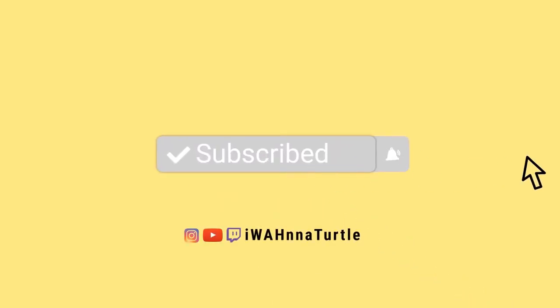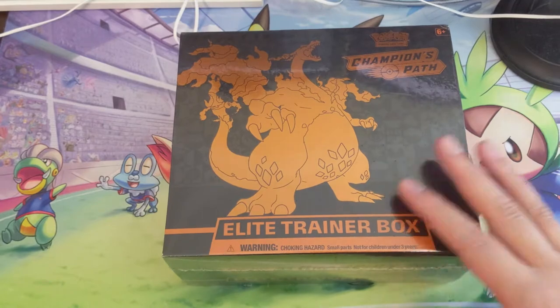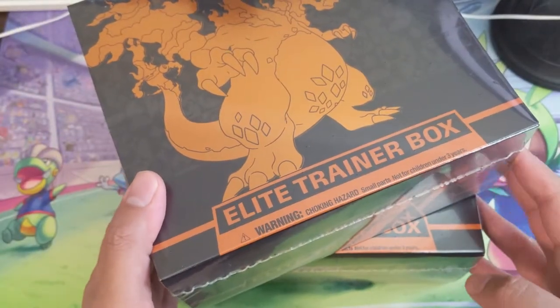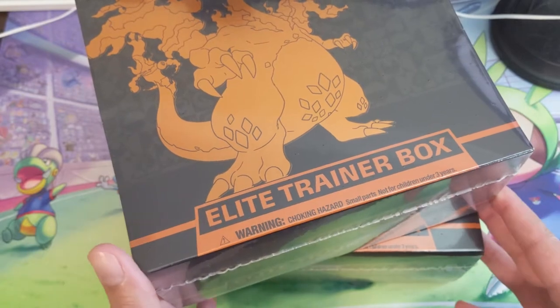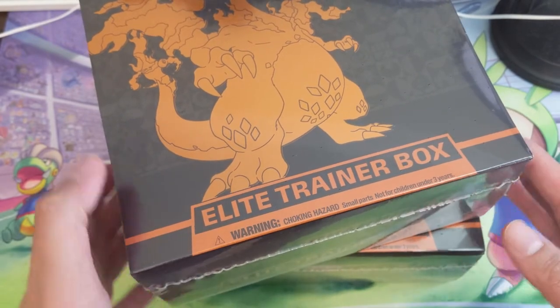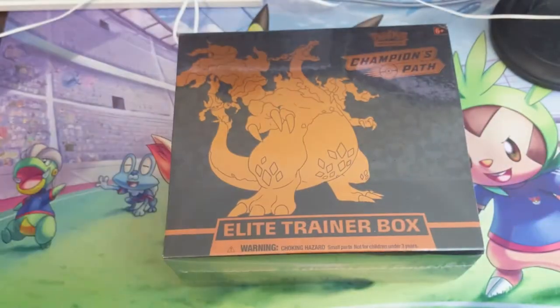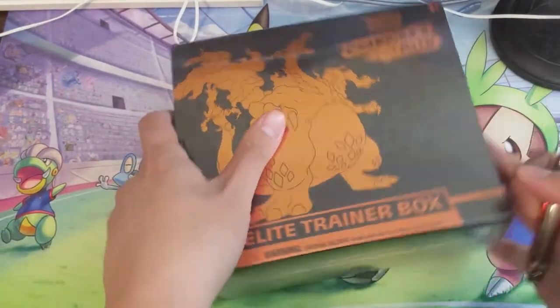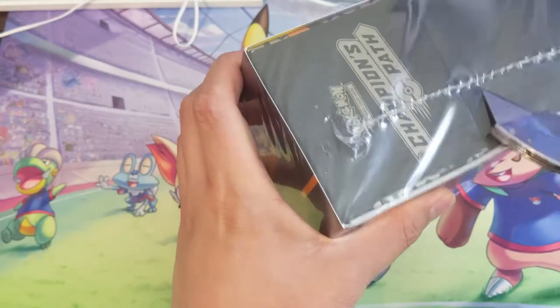Hey all, Turtle here coming at you with another Champions Path opening. Today we have not one but two more ETBs — these are for our patron Tyler. Tyler, thank you so much for giving me the privilege of opening these on your behalf. Tyler picked both of these up at the sweet price of forty dollars per box.